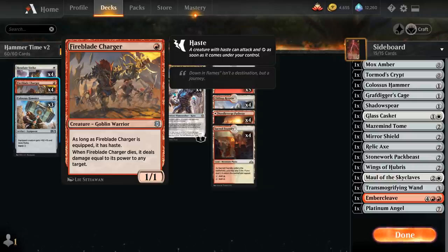When the Charger dies it deals damage equal to its power to any target, so if we have a Charger equipped with Colossus Hammer it's going to be an 11-11. If the opponent tries to kill it, that's 11 damage to the opponent's face, which is often enough to win the game.